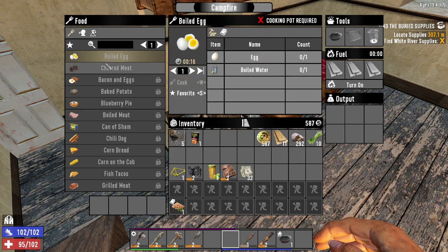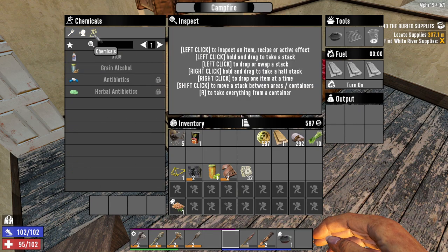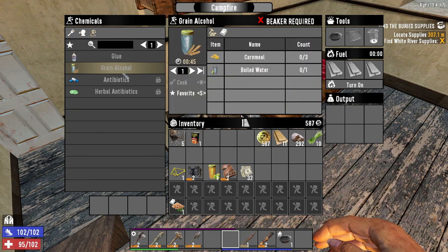When you start off in the game you can only craft seven things: two foods, three drinks, and two chemicals — that's what they're called.